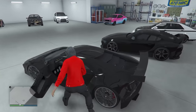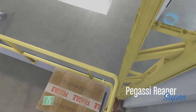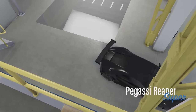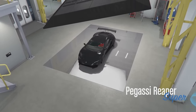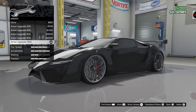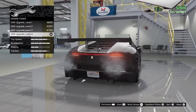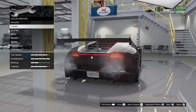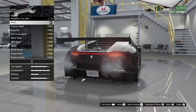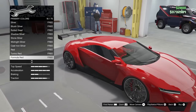You can unlock all modification options that were previously locked, get free classic colors, crew tire smoke, and basically just a bunch of things, as well as a 5% discount for other mods for vehicles in your own auto shop. Your auto shop does have its own auto shop, so you can customize your cars in there and get all of those benefits. It's a good idea to customize your vehicle in your auto shop instead of LS Customs.